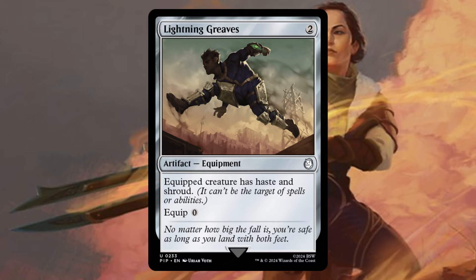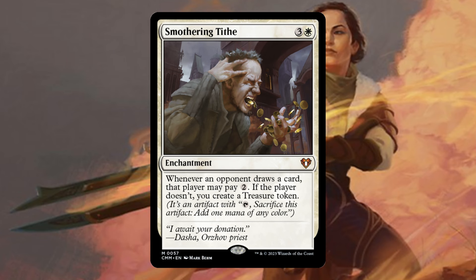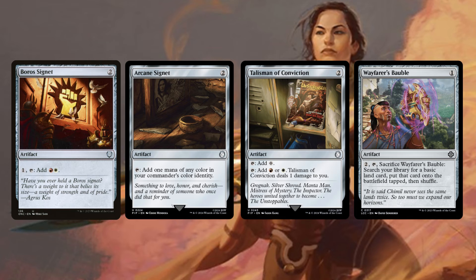Earthquake is also pretty flexible in this deck. Not only is it a very powerful board wipe, but if we have a lot of 1/1s on the battlefield, we can just fire off Earthquake and draw a ton of cards. Smothering Tithe is in the deck as well — we want to generate a ton of mana so we can activate our commander's ability and get those X spells off, so Smothering Tithe is just going to be very good. Boros Signet, Izzet Signet, Talisman of Conviction, Wayfarer's Bauble, Sol Ring — just your very standard ramp cards.